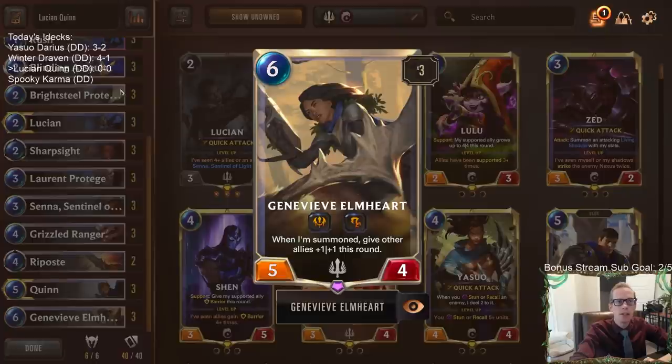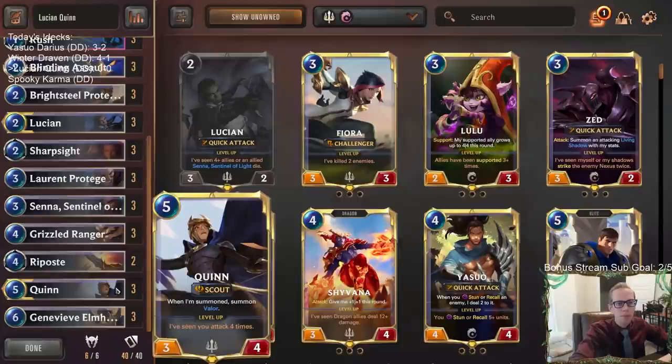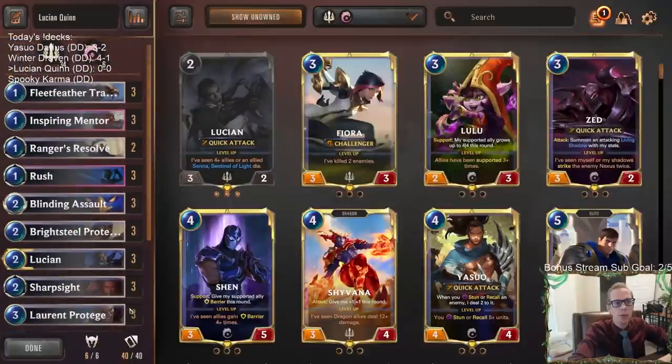This also works perfectly with Genevieve Elmhart. Rush plus Genevieve gives you a six power Quick Attack with Challenge and Scout - you can take down two huge things with that. So we have that combo, we have Blinding Assault, and you know, Valor being able to get that. Pretty cool little combo.